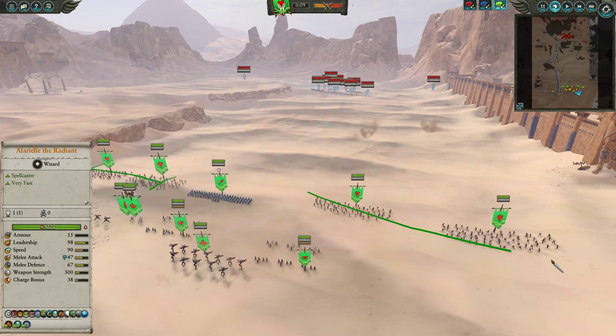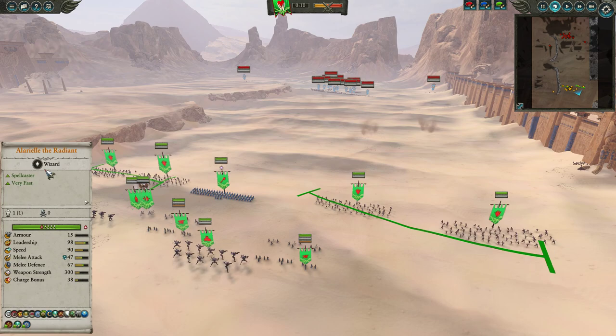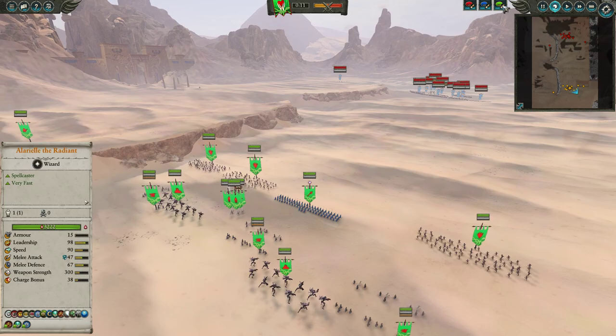For frontline, it's simply a horde of Dryads. These guys will trade okay with Tomb Guard, relatively well, and really well into skeletons and trash units — just overwhelming them very effectively. With support from Alarielle, they're definitely going to be doing even better.